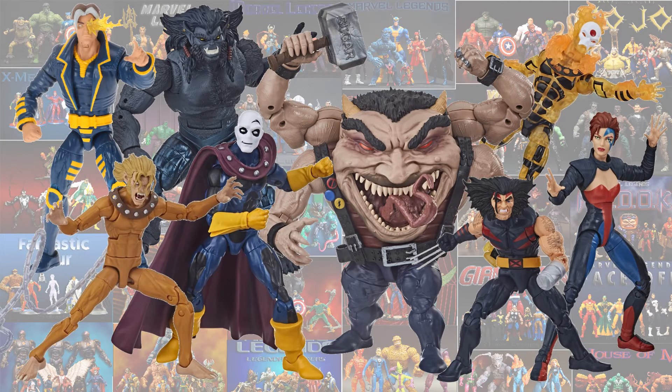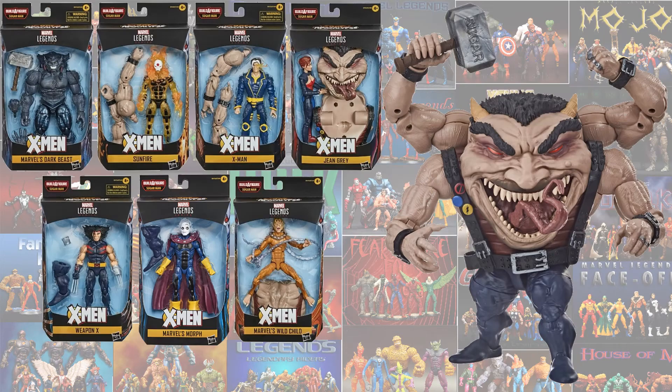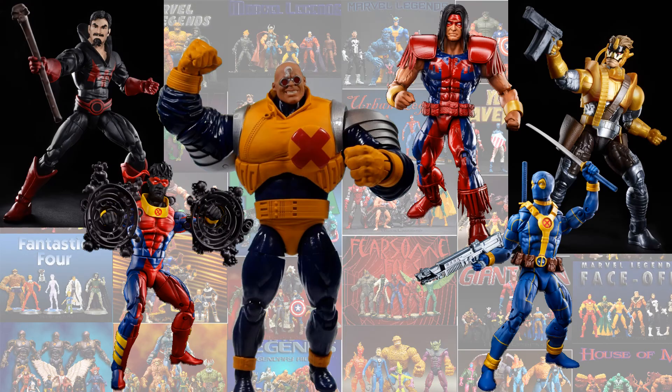Also coming in 2020, just announced at Toy Fair, the Build-A-Figure is Sugar Man from the Age of Apocalypse wave — we already knew the other figures, just not the BAF. Very excited about this one. They're all unpackaged so you can see what you have to build him with. We also have two more from the Strong Guy Build-A-Figure wave: Black Tom Cassidy and Maverick, just announced at 2020 Toy Fair. We already knew we were getting Sunspot, Warpath, and Dazzler in blue and gold along with that Strong Guy Build-A-Figure.